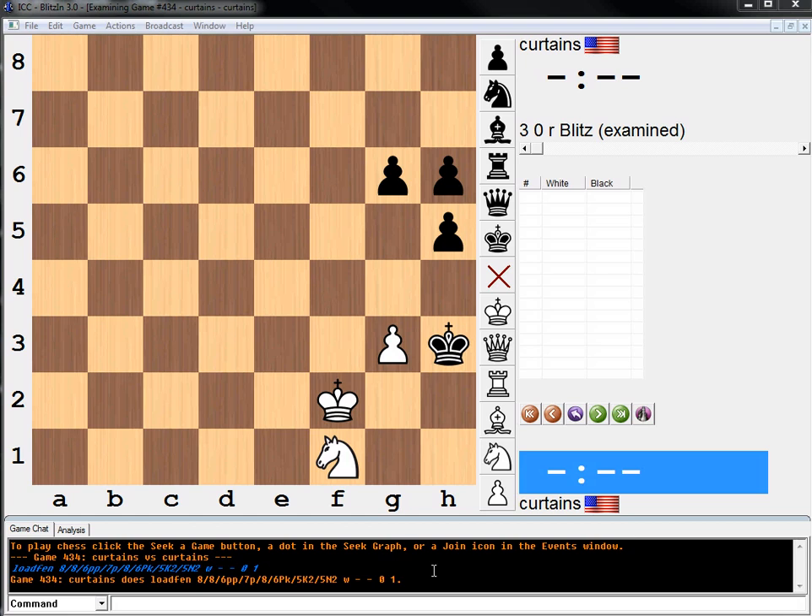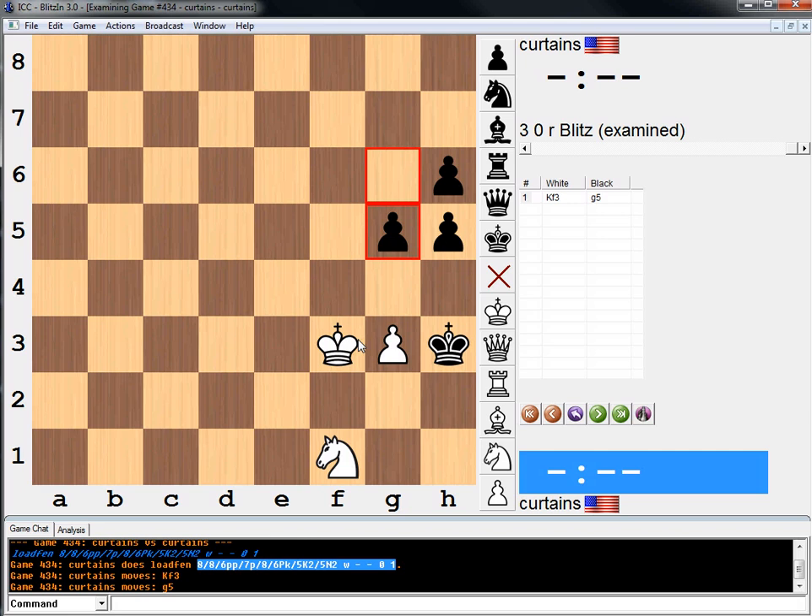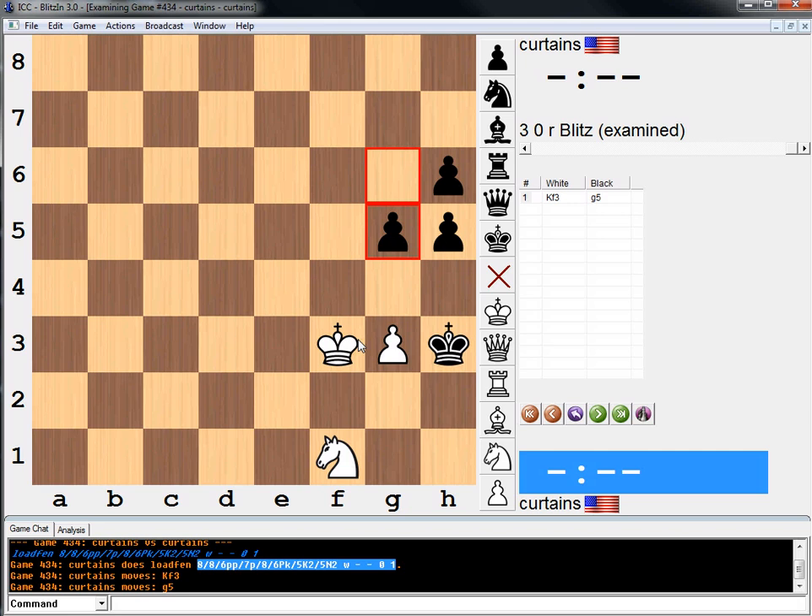What's up here? So I'm going to try and solve it now. Obviously it's a white move. Probably we're going to zugzwang him and win all his pawns. So let's say this happens, for example. How will we win this?